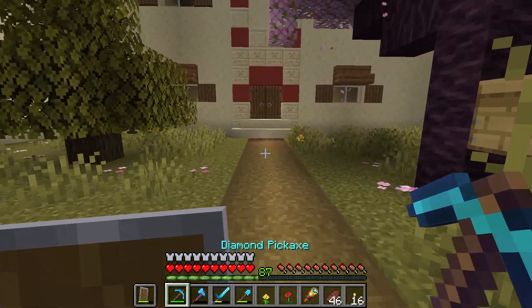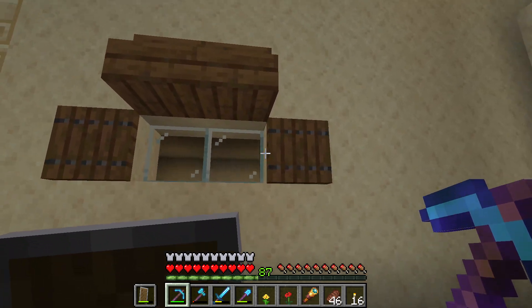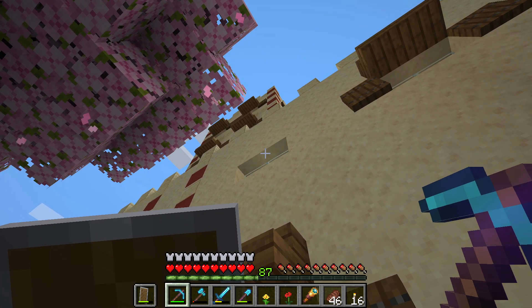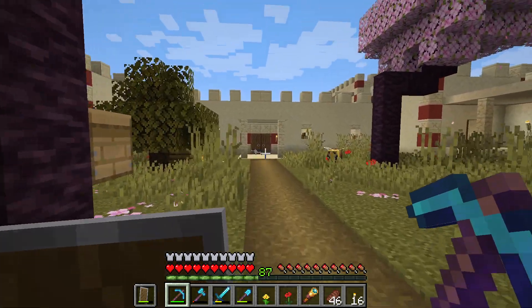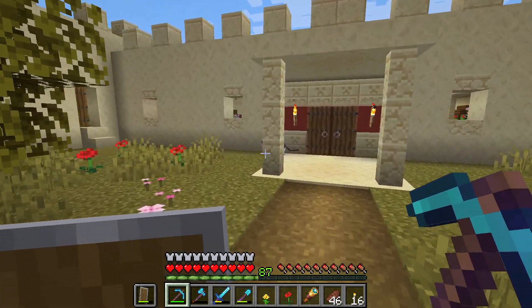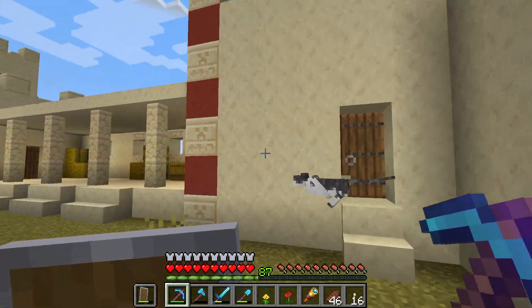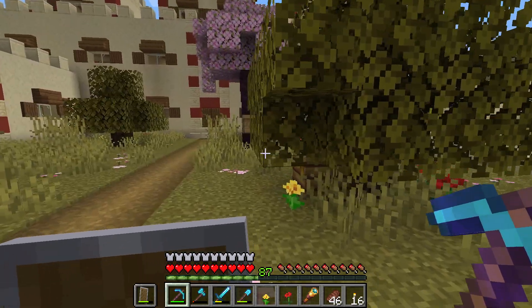All the windows now have trapdoors as window shutters. We have those stairs and only this one window is still missing — we're going to do that later. Where the heck is the second bee? Even a cat walked in here! I've noticed that a lot of beings are coming here — villagers are scouting this area now, and we even have a cat.